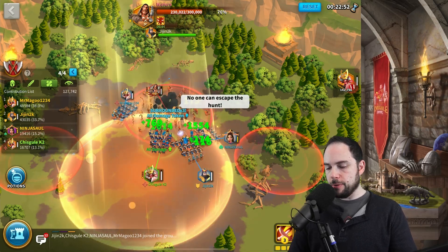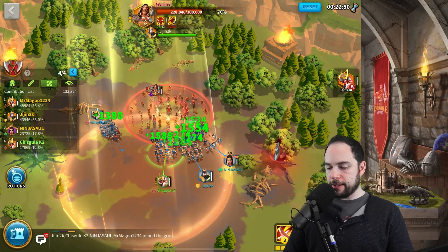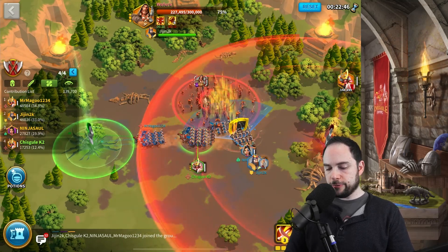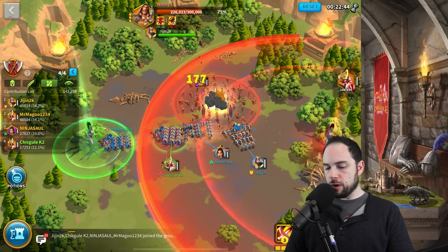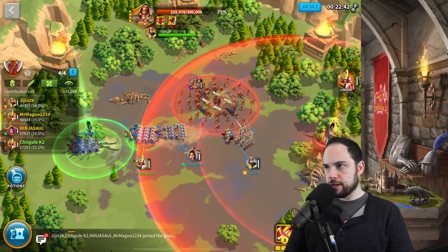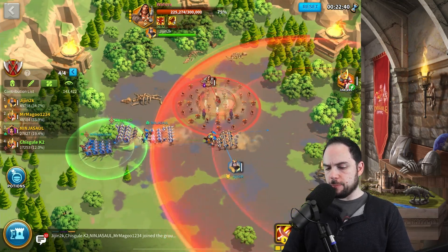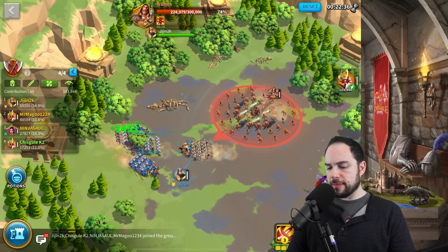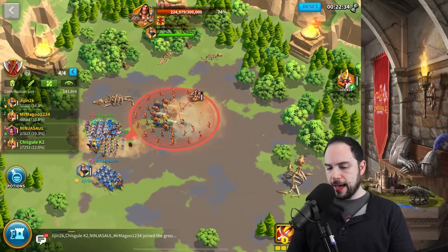Here we are — damage buff is in. Running to the left, we'll see if we can get out of the poison and into the heal — which we did. Are you noticing that we are maybe being slowed by that poison? We'll have to get a closer look at that.